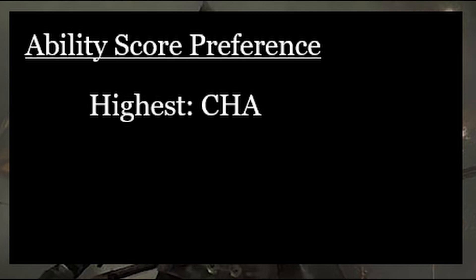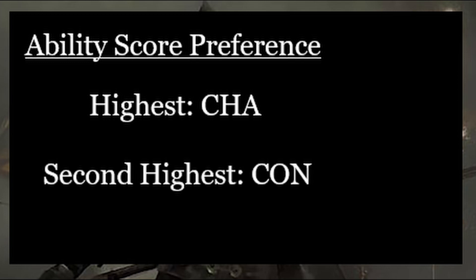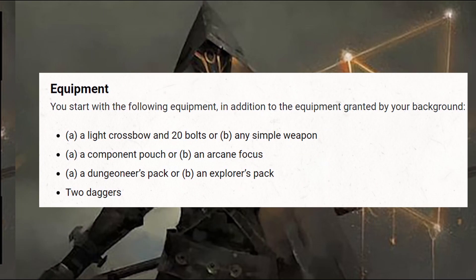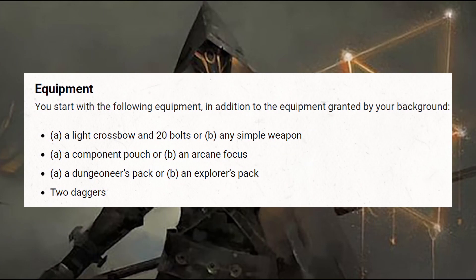The rest of the ability scores can be spread out as you see fit. Health is relatively simple: to determine the Sorcerer's starting health, take 6 and add your Constitution modifier. After health comes equipment. For my Sorcerer, I would want to take a light crossbow and 20 bolts for an early-game ranged option, an arcane focus to cast spells without worrying about material components, an explorer's pack with useful adventuring gear like a bedroll, torches, and rations, and finally two daggers which can work as backup melee or thrown weapons.